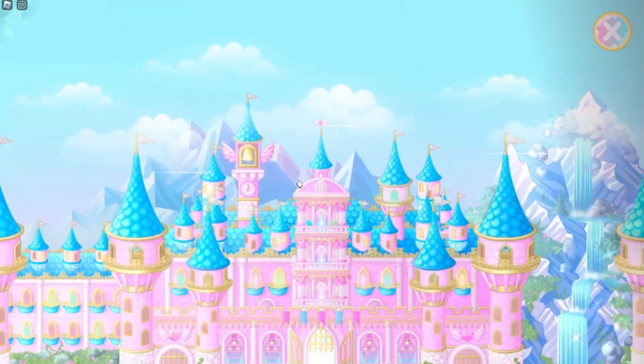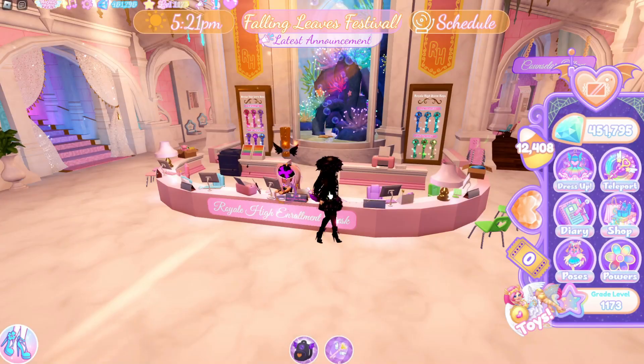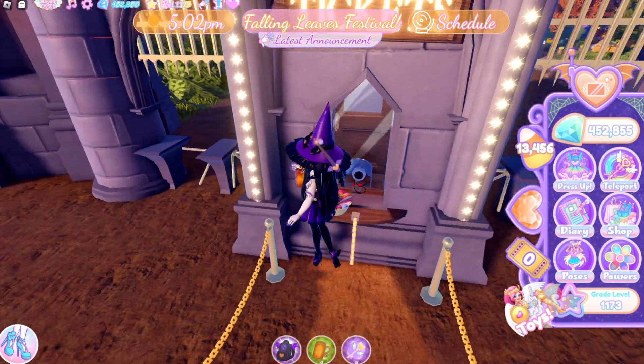Now that you've gotten all the candies in Campus 3, you teleport to Campus 4. One is at Poppy's and the other one is at the entrance to the carnival.